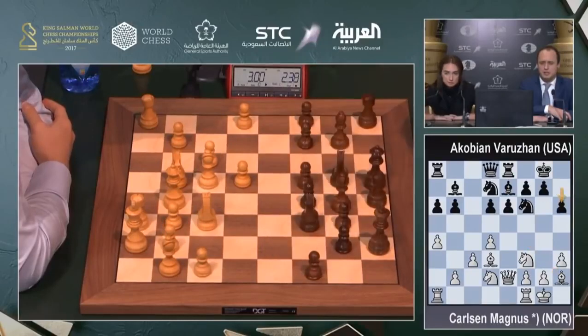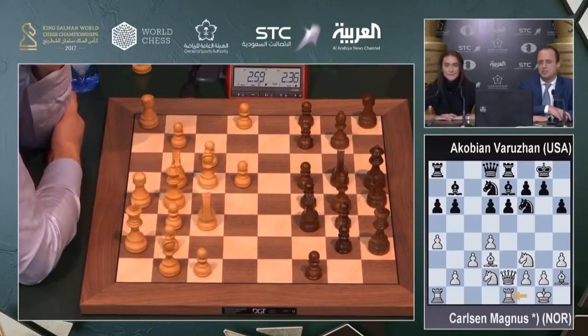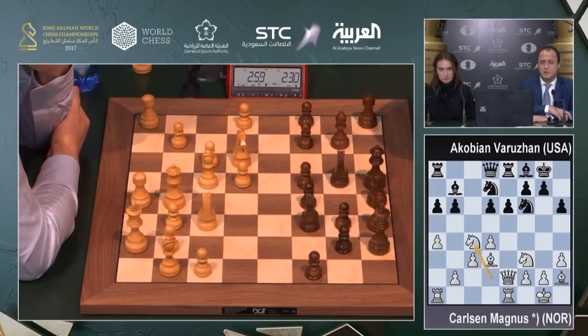I think sooner or later in this structure White is supposed to play c3, c4, otherwise it's very hard to get any proactive pawn moves. Bishop f8, then Knight c4 — that's also an option, pressing the d6 pawn.